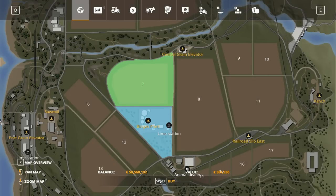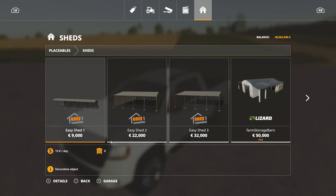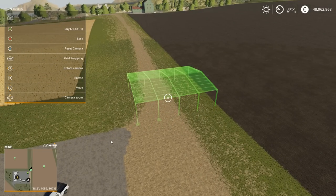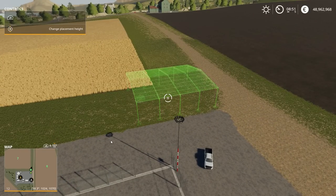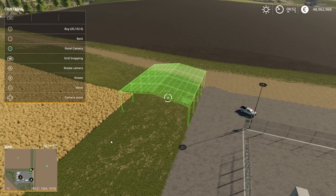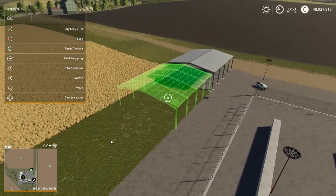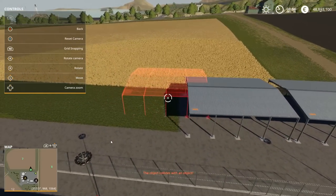Just to be safe we'll buy this field as well, and this one over here - we got the cash. Now back into building, we can place the shed. My advice is to start at the bottom - bottom out the device you want to place and then work your way back up. Hold down the left bumper to lift and lower the building. Put it just on the edge of the property line of the biogas plant, place it, then snug the next one up as close as possible to the other building, line everything up, make sure it's bottomed out.